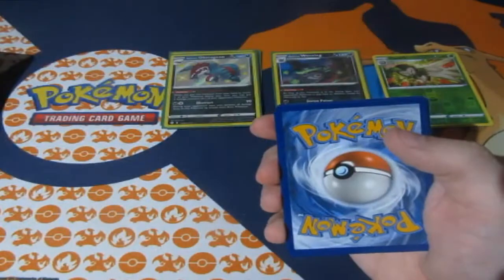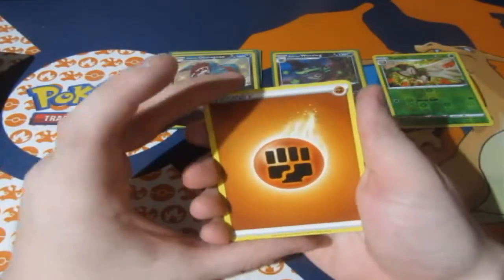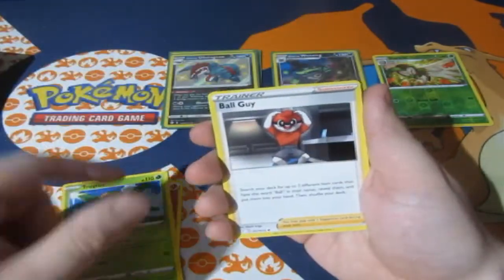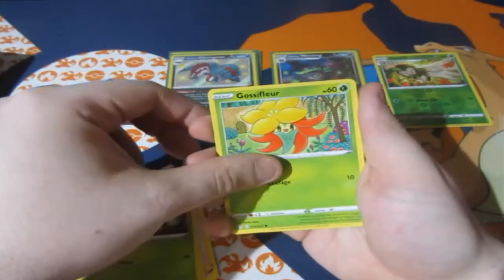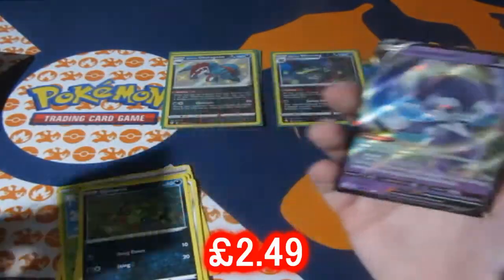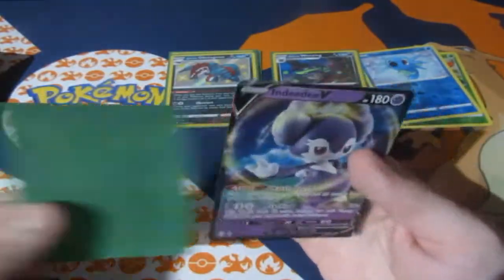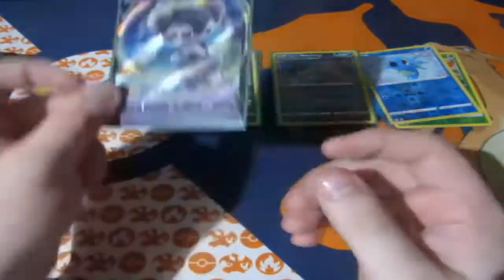Final pack of the day — what can we get out of this one? Here's your code. One, two, three, four — let's have some luck! Come on, let's end off with a holo! Fighting energy, Trapinch, Boltund, Team Yell, Caterpie, Gossifleur, Braviary, Spinarak, Horsea — there we go, end it off with a holo! We get ourselves an Indeedee V card! I'll take it — I don't think I own this one. Very happy, OMG right there!